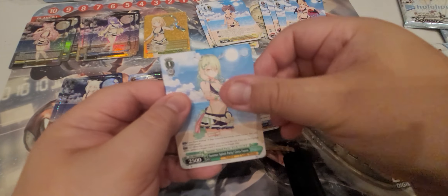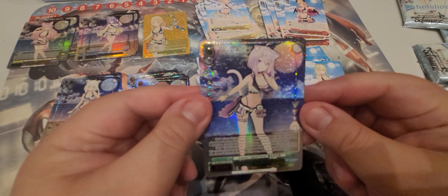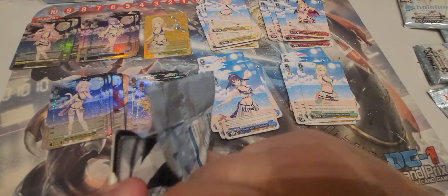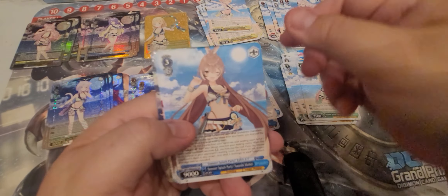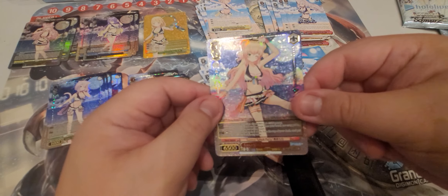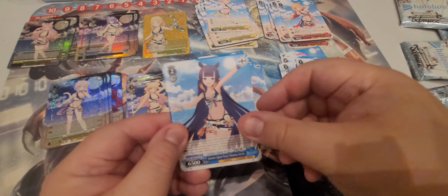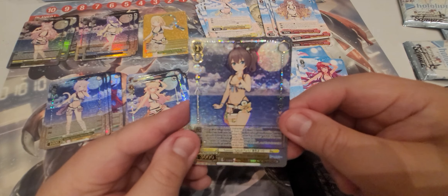Box four pack one: Matsuri, Sana, Iroha, and Nikomata Okayu — part of Gamers. Pack two: Pavolia Reine, Mumei who is part of Promise, Irys also part of Promise, and then Momosuzu Nene. Pack three: Akai Haato, Ninomai, Anya, and Matsuri first generation.